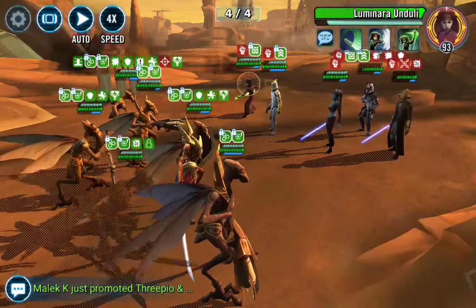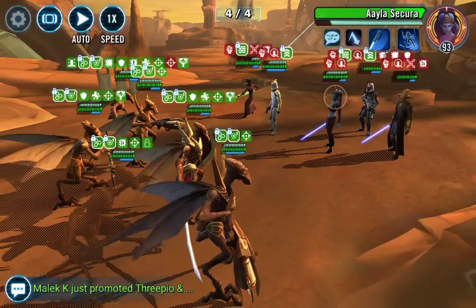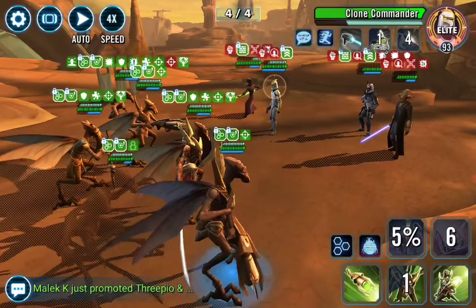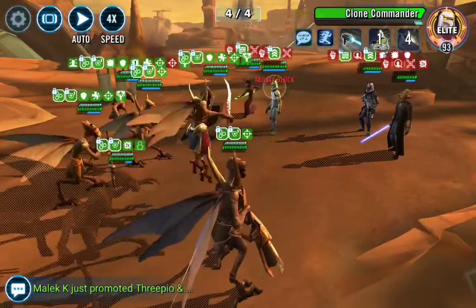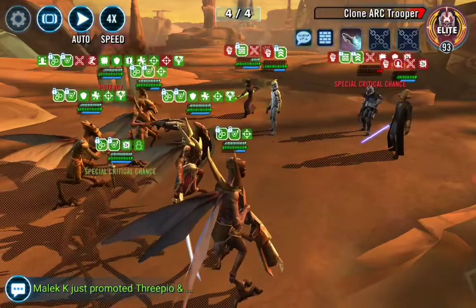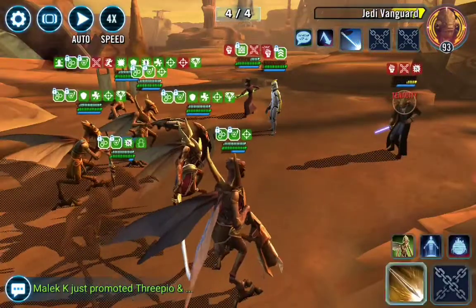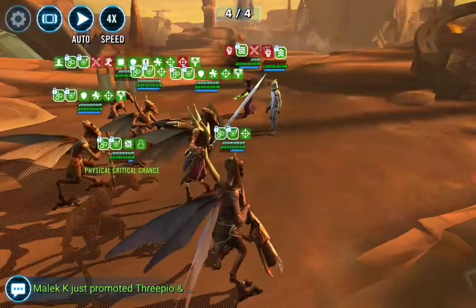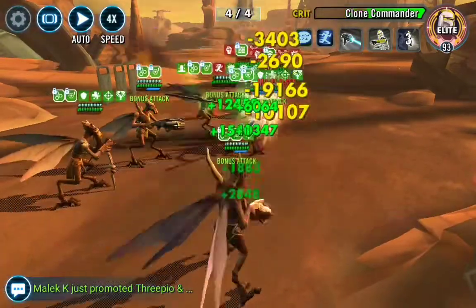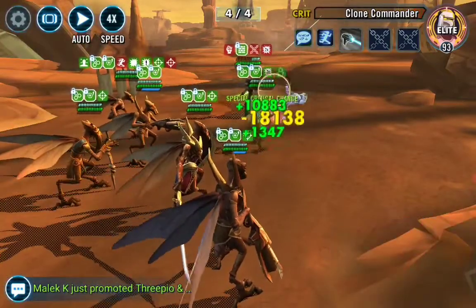Got to put an ability block on Luminara — she's just going to heal everyone. Got the ability block; now we're going to one-shot somebody. Ayala, goodbye — 257,000 damage. That's crazy. Tried to put a blind out there but it was resisted. The clone arc trooper has got to go; he does some damage. Then just start winding down whoever you can from there — it's pretty easy. Most importantly, if you don't have a strong geo squad, try to wait until the platoons are filled. It does make it a little bit easier. And there you go — pretty easy.